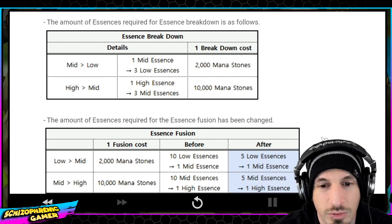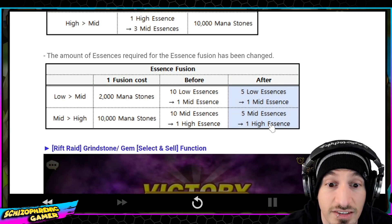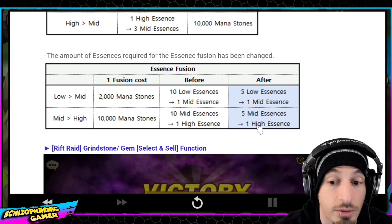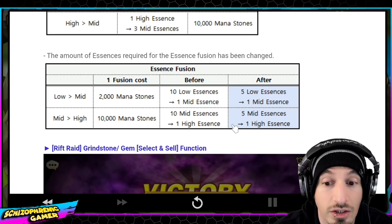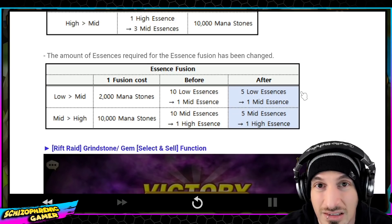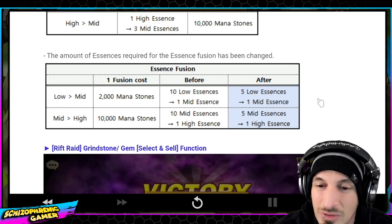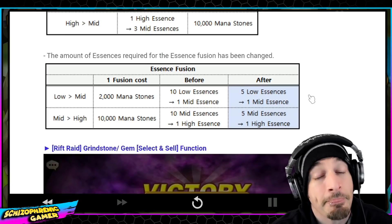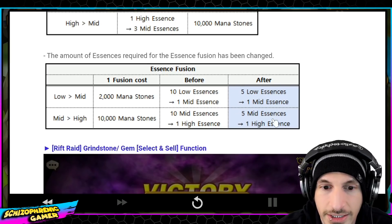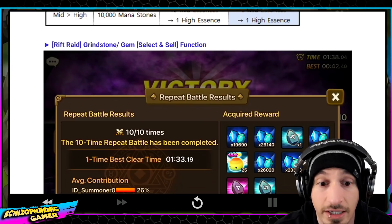So the breakdown is not as valuable as before, but now the fusion is going to be much more valuable. For example, if you need high essences and you want to use your mid essences — you always seem to need more mid essences. I wouldn't recommend fusing up to highs because you always seem to need more mids. But anyway, this is easier to fuse them up and down now, so that's nice.